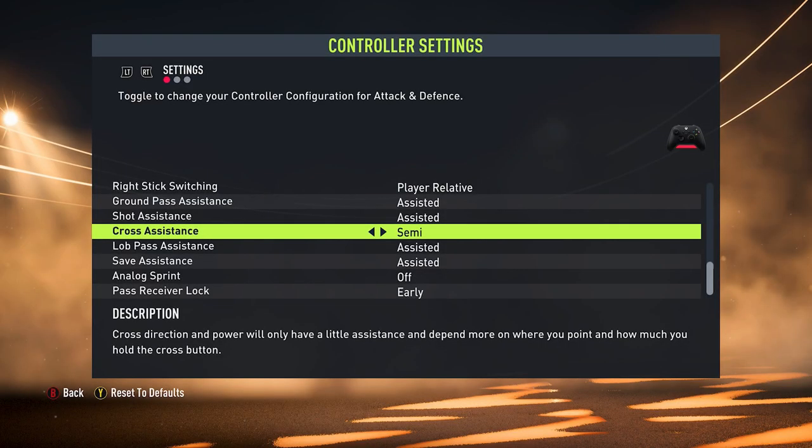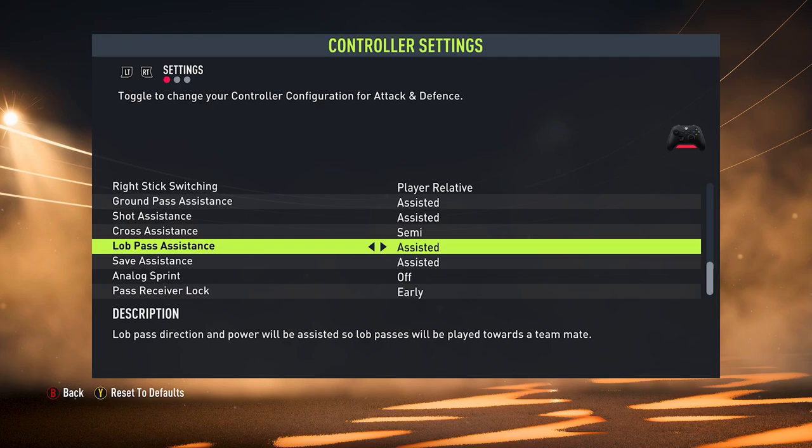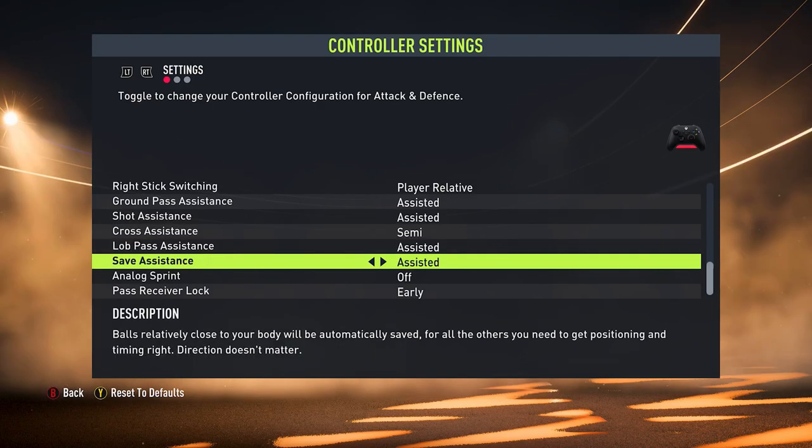With cross assistance, this is where we can take a bit of a different approach. You either want this on semi or assisted. Once you get down that wing and put on a cross, there's only really one direction you can go. A semi-assisted cross means you're looking for the exact location and direction but it will assist you with the power — this can still unlock a lot of chances. You can then leave the lob pass assistance as assisted, and finally save assistance doesn't really matter when playing Ultimate Team — it only matters in pro clubs or playing as a goalkeeper in career mode.